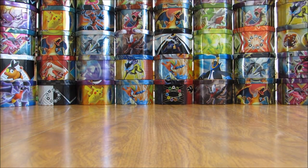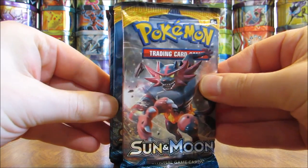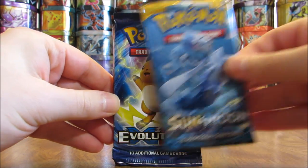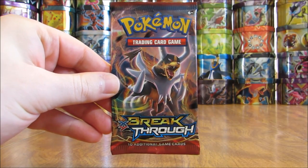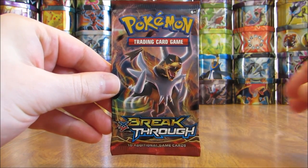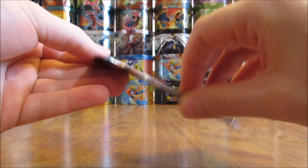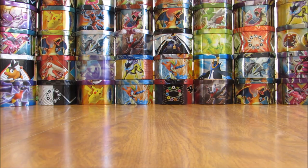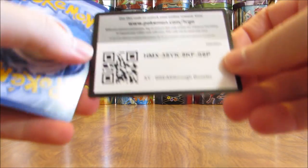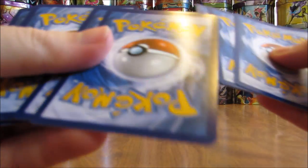There are four booster packs on the inside — two Sun and Moon, one Evolutions, and one Breakthrough. Still on the hunt for a Rare Reverse Holo Charizard from Evolutions. And then there is a Breakthrough pack. We'll open up these packs oldest to newest, starting with this Breakthrough pack — Mega Houndoom on the cover artwork. Breakthrough is not one of my favorite XY series sets, but I am a big fan of Mewtwo, so any Mewtwo Ultra Rare pull would be a great way to start off this tin.